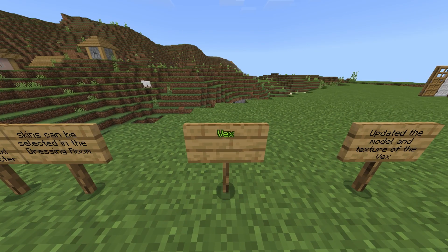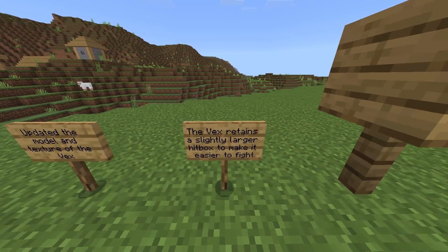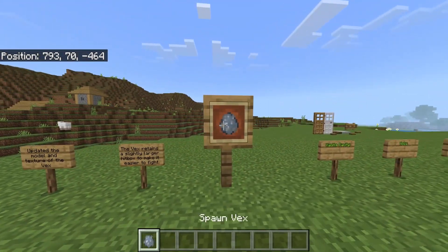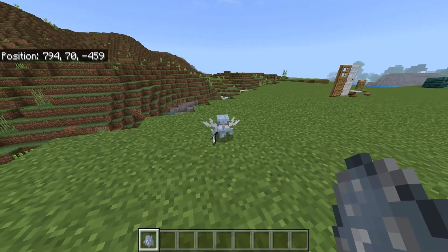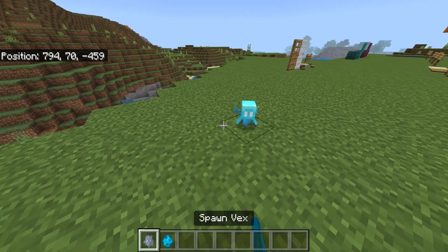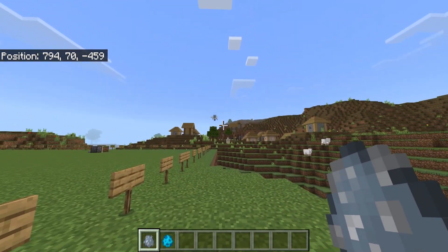The Vex has been updated. The changelog states updated the model and texture of the Vex. The Vex retains a slightly larger hitbox to make it easier to fight. We're expecting these in 1.20, in fact there's a bunch of 1.20 features in this version. The lore behind this is that the Vex is an evil version of the allay. They look very, very similar, and now these things are slightly bigger and I think they fit perfectly.